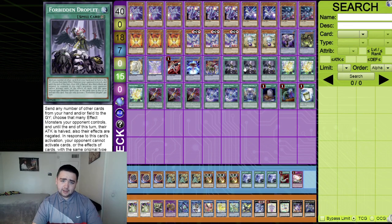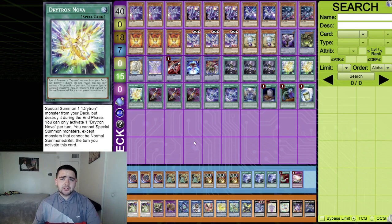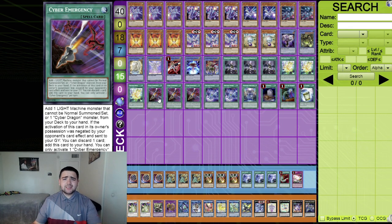Now spells and traps — playing three Forbidden Droplet in the main deck because if this deck goes second against a tough board, Forbidden Droplet eases the pressure. It's not expensive anymore due to a reprint in Animation Chronicle. You send any number of cards from hand or field to the graveyard, choose that many effect monsters, negate their effects and halve their ATK until end of turn — and your opponent cannot respond with monsters or spells. Also playing three Drytron Nova to special summon Drytron monsters from the deck.